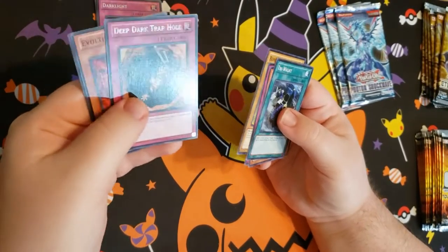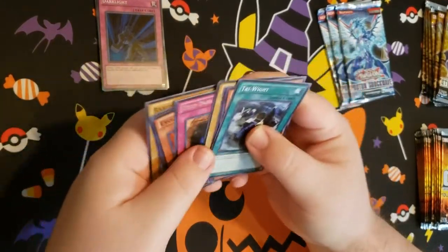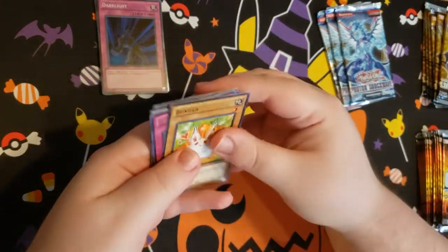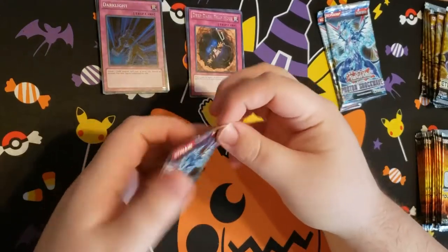Deep Dark Trap Hole — very nice. Oh, didn't get a holo this time. So that's how old this set is — you're not even guaranteed a holo. Nice bunny. We'll put that bunny underneath the Deep Dark Trap Hole. Hopefully it doesn't fall into the deep dark trap hole.